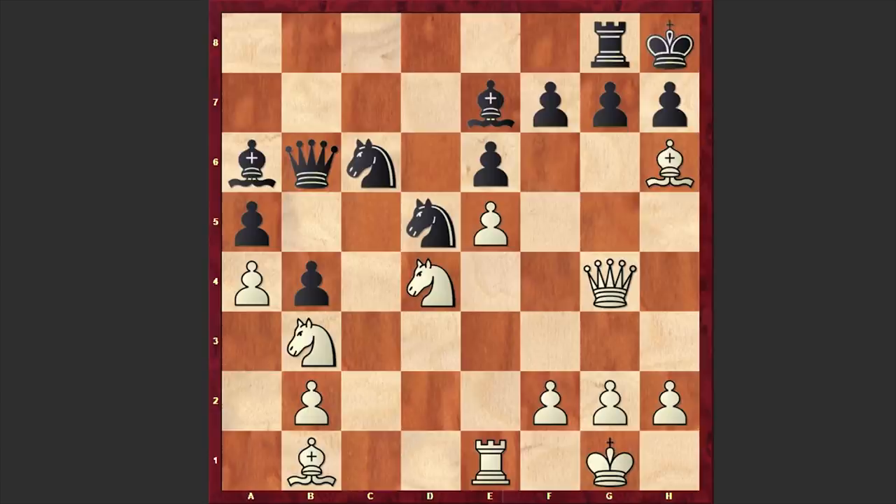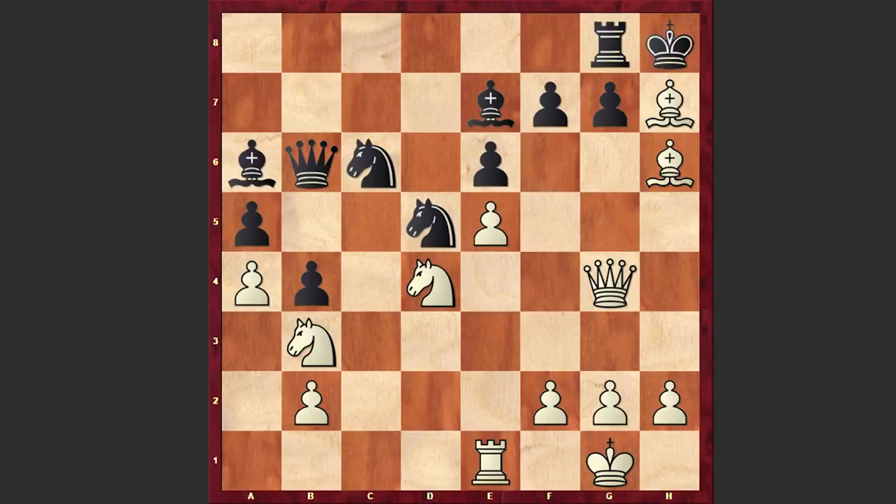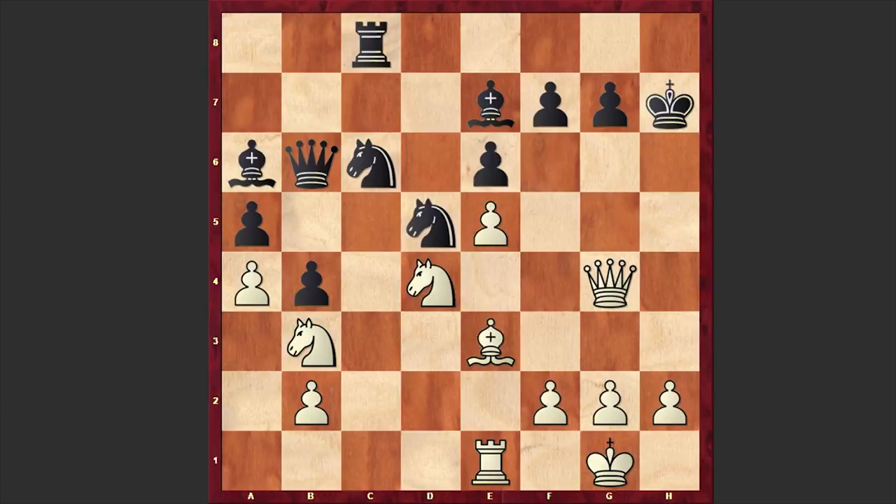In our game after Bh6 we have Rg8, which allowed Carlsen to go for another insane move. This time he played Bxh7. Look at this beautiful position. Kxh7 was played — black accepted the sacrifice — and we have Qe3. White is now threatening checkmate in one. Rc8: black freed the g8 square for the king. But now comes Nxe6 — Carlsen both created a mating threat and also attacked black's queen. Fxe6.